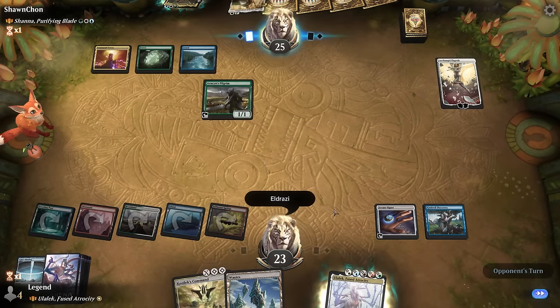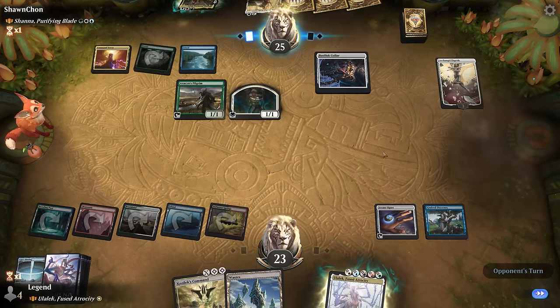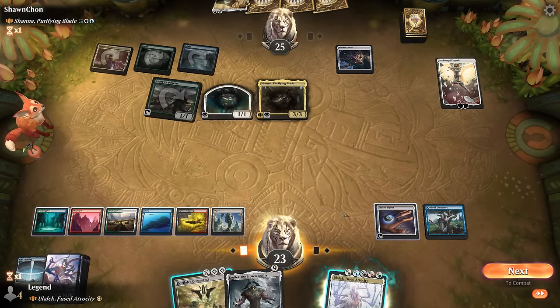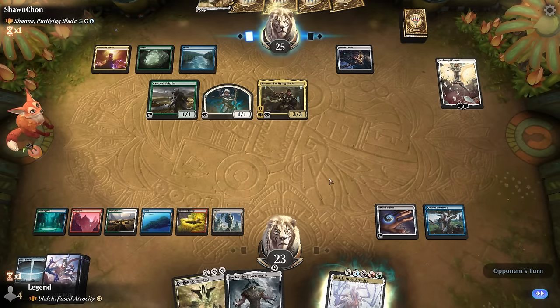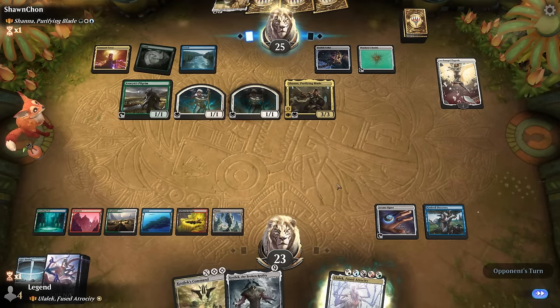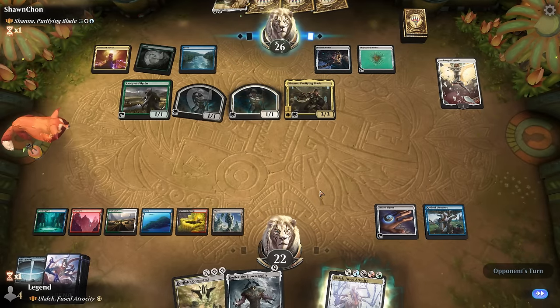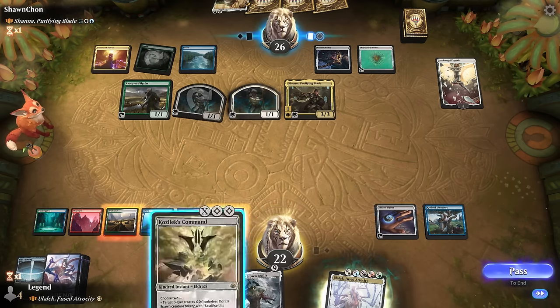Basilisk Collar and equipment to give deathtouch and lifelink go into Shana — that's all fine. We're going to use Kozilek's Command at instant speed, likely exiling a creature as well, for X equals five. Just hitting for one here. We'll probably just take it for now and see what the opponent does — if they just want to draw with Shana or if they have other plans. I think we do exile Shana now.